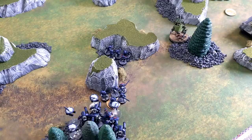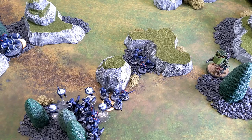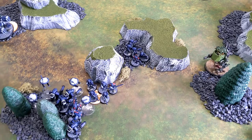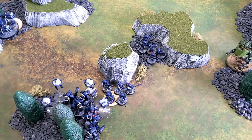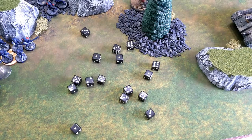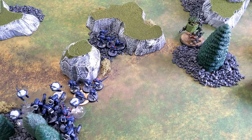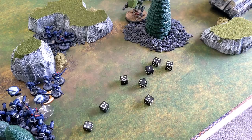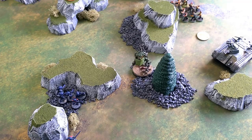First we fire all four gun drones at the fully lit-up scout sentinel. They're within 18 inches so no strength reduction — strength five against toughness five. With the marker lights they hit on fours. Seven hits convert to five wounds with no AP. The sentinel doesn't get a cover save because of marker lights; he saves all but one, taking one wound. Not bad for some drones.